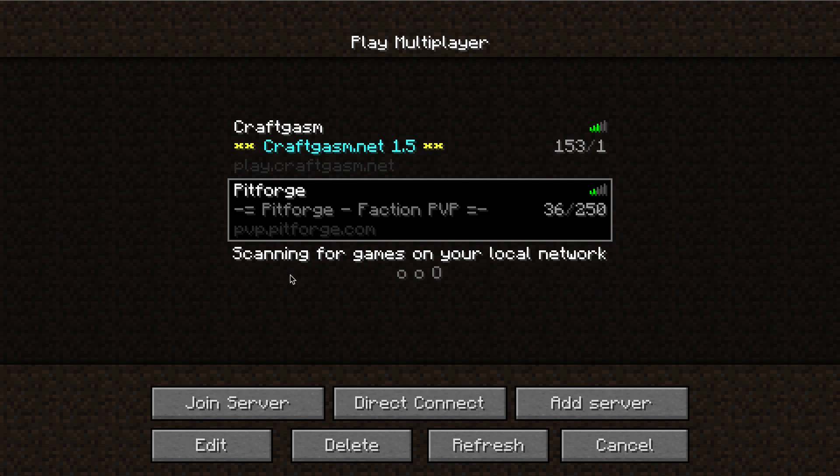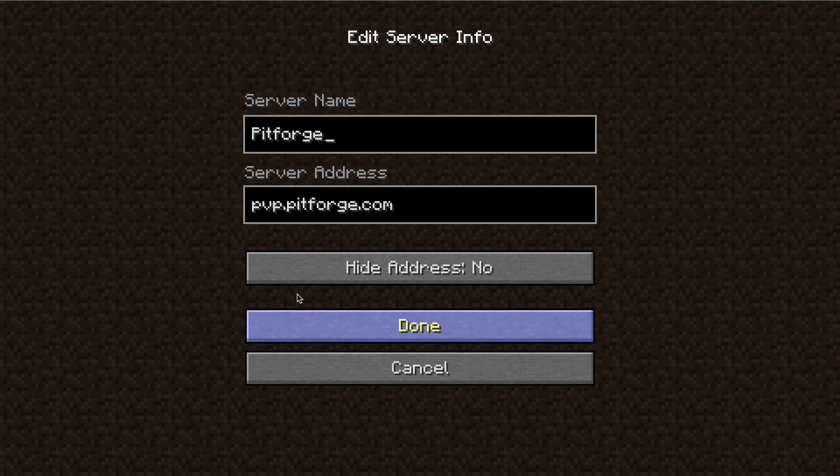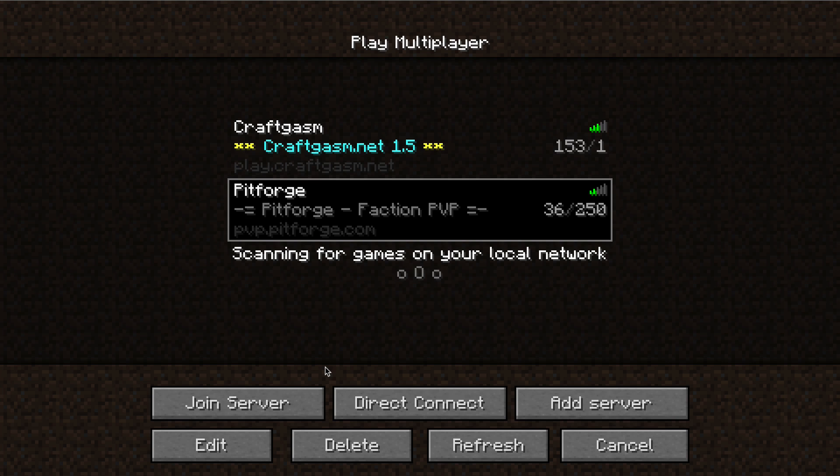Now if you get too many servers on this list and you want to delete one, go ahead and select it and then go down to Delete, which is right here. Or if you messed up you can go to Edit and change the name and IP address. So guys, I hope this helps you out on how to join a multiplayer server on Minecraft. It's not that difficult but sometimes it can get tricky. If this video helped you out, go ahead and hit the thumbs up button below and subscribe to my channel for more great content like this, and I will see you guys next time.